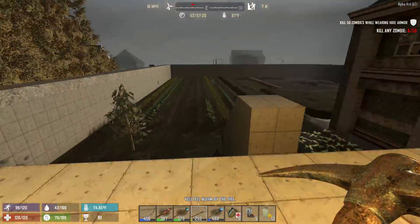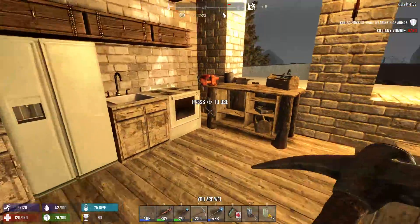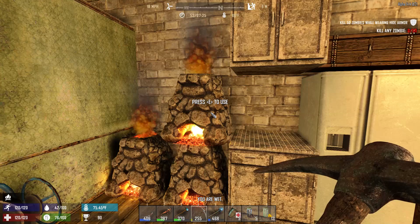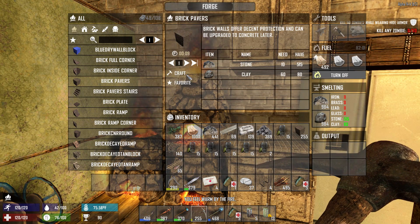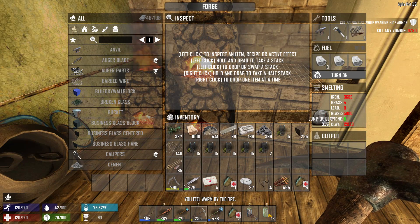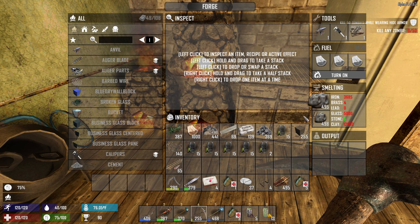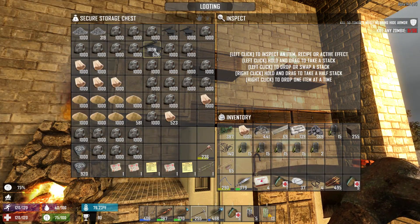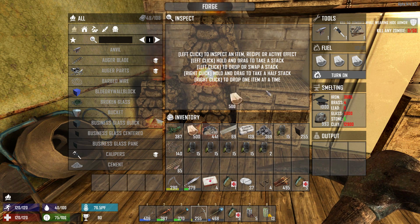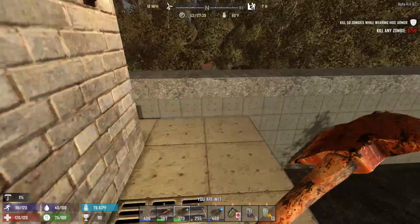Hey everybody, welcome back. It is now morning, Day 52. I've been working away down in the basement — carved out a bunch more stone just randomly over in that area I don't care about. All the forges downstairs are pumping out brick paver, including these. These two forges are going to be helping me with brick paver, and I'm going to leave one to keep working towards steel, sucking up iron and clay.